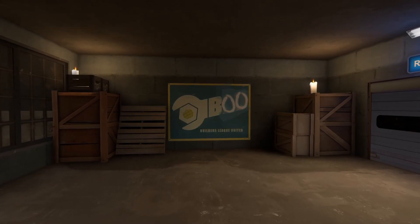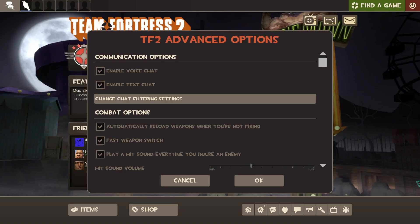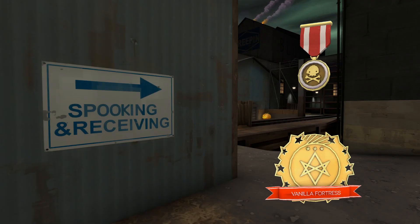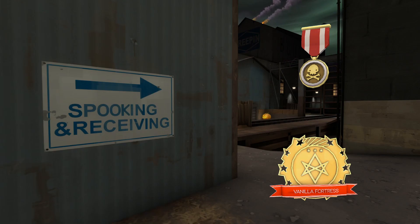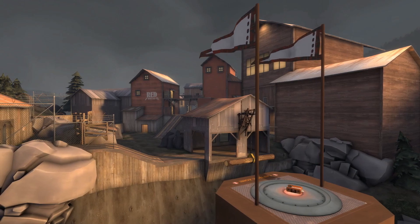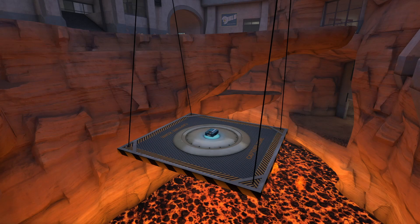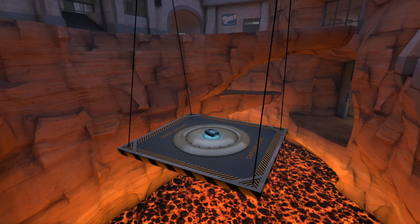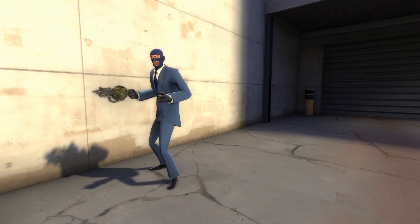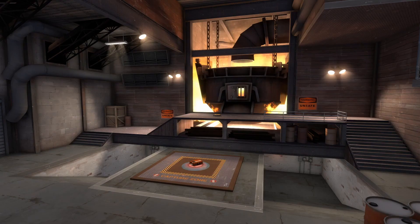That's about it for Halloween-specific changes. Some general changes were also made: the update added buttons to disable voice and text chat in the advanced options, as well as a button for chat filter settings. Some tournament medals were also added to the game, and they updated the localization files. The update also contains major changes to mannpower mode, including increased time before the flag resets on Hellfire and Gorge, weapon and class-specific mechanics getting rebalanced, power-ups being rebalanced, and bug and exploit fixes implemented.